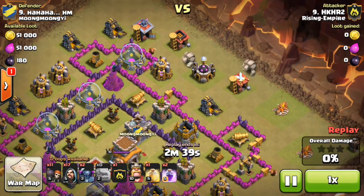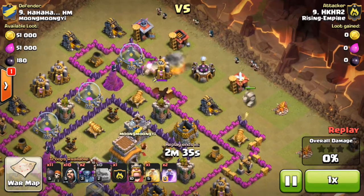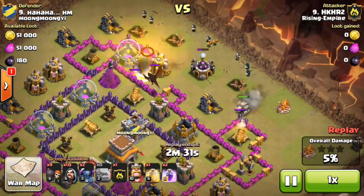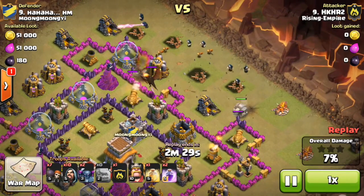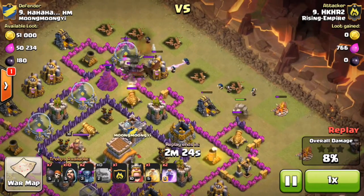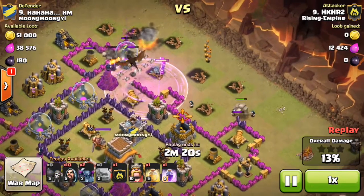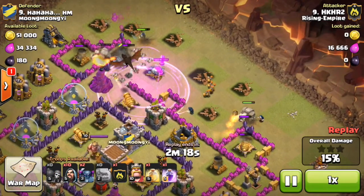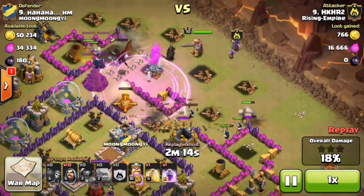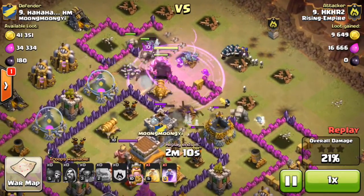I'm dropping the Golems and out comes a level three Dragon from the Clan Castle. It does some work to the Golem, but it's no problem once the Wizards come near the Dragon. I open up that enclosure and drop a Rage spell — look how fast those Wizards melt through the Dragon, just two Wizards and in one second the Dragon's gone. Wizards do so much damage under Rage spells.